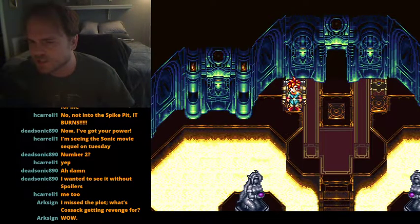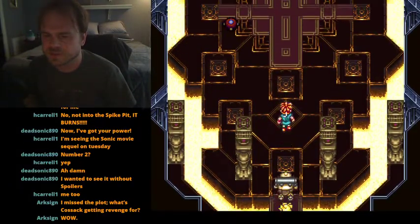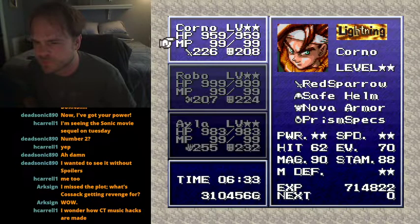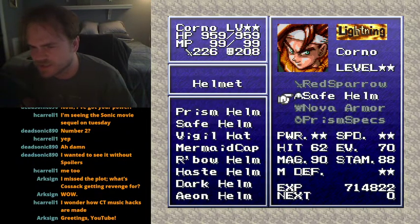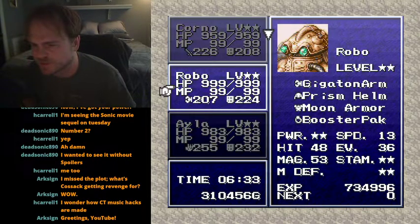I understand it's possible to beat Lavos in the Ocean Palace in Chrono Trigger Plus. Red Sparrow is like the Shiva Edge — four times damage on crit. I gave him the prism specs and nova armor to lock his status, and the safe helm to give him protect status, because even with the nova armor he still has maximum magic defense.